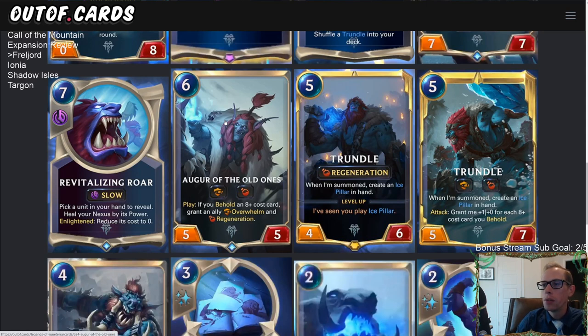Auger of the Old Ones — a six-mana five-five with Overwhelm and Regeneration. As we discussed with Trundle, Overwhelm and Regeneration on the same card is awesome. When played, if you behold an eight-plus cost card, grant an ally Overwhelm and Regeneration. Note it's a play ability, not a summon ability, so it won't trigger from War Mother's Call. But you can give those keywords to any other ally in play.